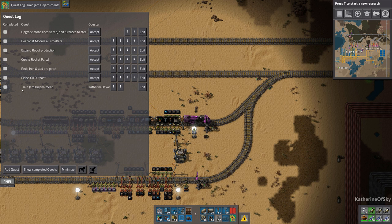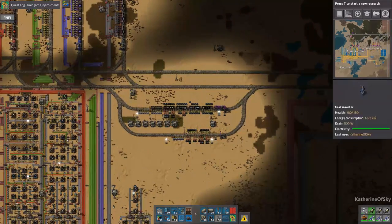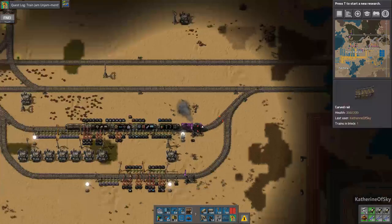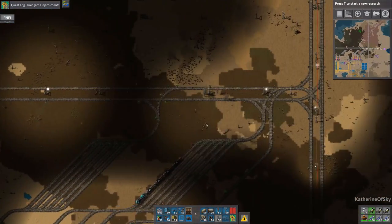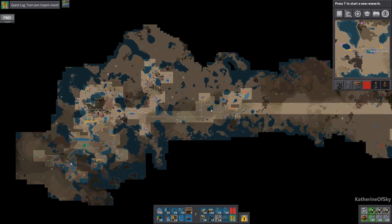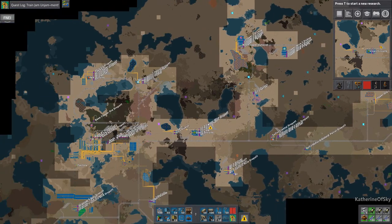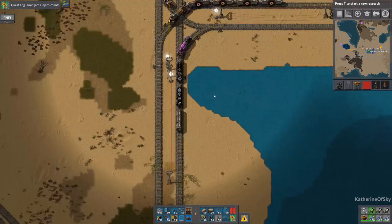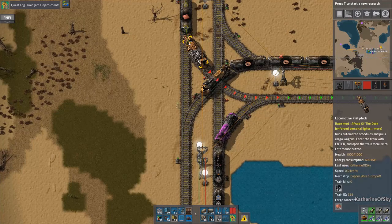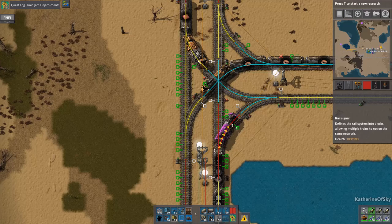First thing on our list is the train jam unjambment. I'm at the main base where we have our bus and mall and all that. I'm going to send this train on to point A for now since I walk faster than the train can go. We'll go down there and look at the train thing. From the radar, the issue is not a signaling issue per se - it's a signal not placed down. This is the bad thing, because these two are in the same block because this signal is not there to break it up.